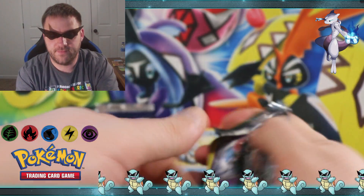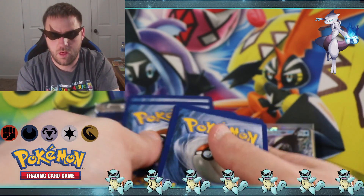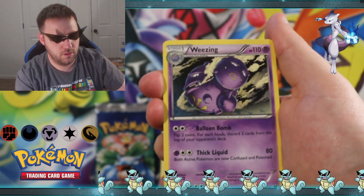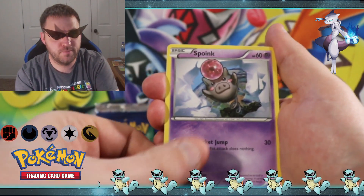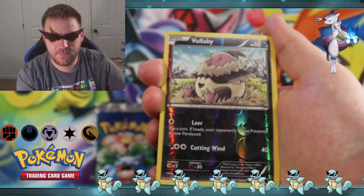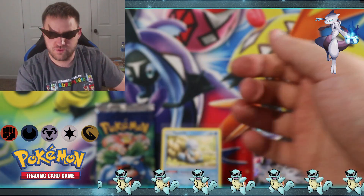Fates Collide — there is the code card. We've got Hawlucha, Hawlucha, and a Mr. Mime going for a stroll down the avenue is the rare.